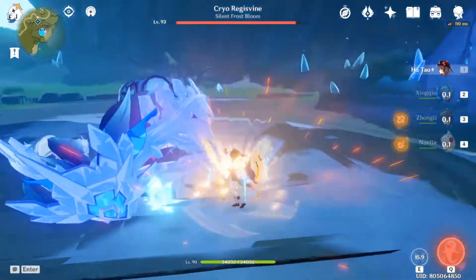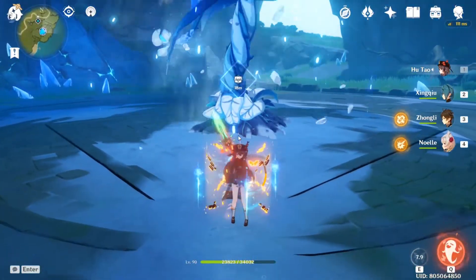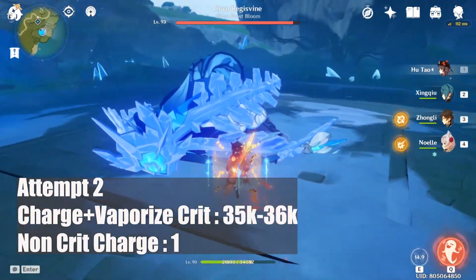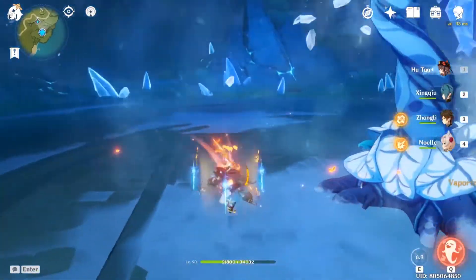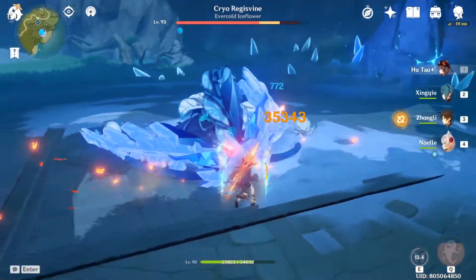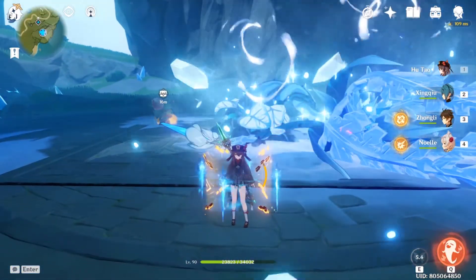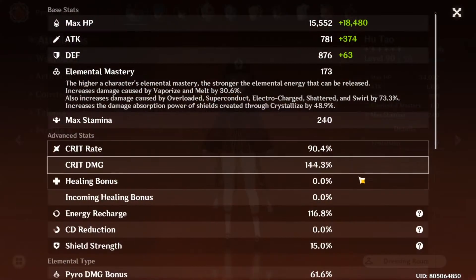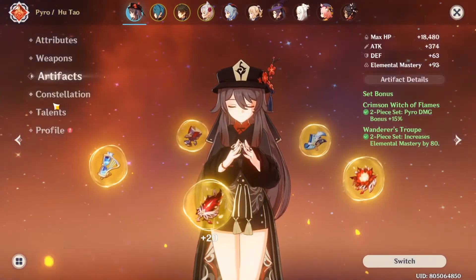This is the last build. I decided to increase my crit rate up to 90% and lower my crit damage down to about 140%. Let's see how it goes. This is my 90% crit rate build, and these are the stats — weapons, artifacts, and talents.